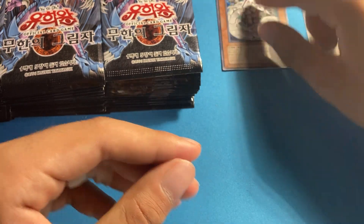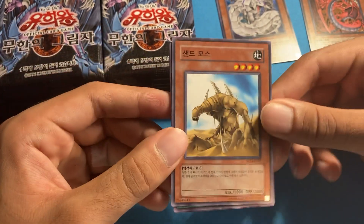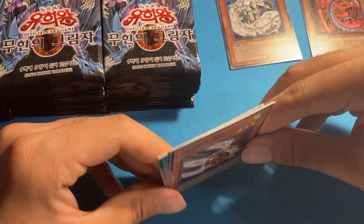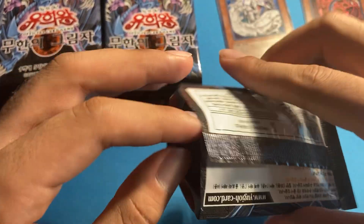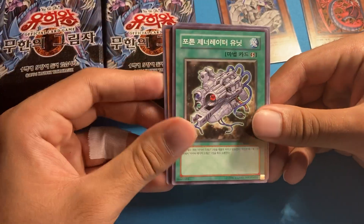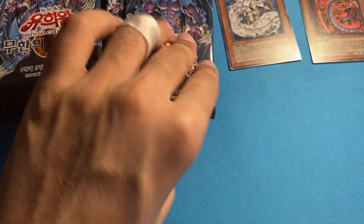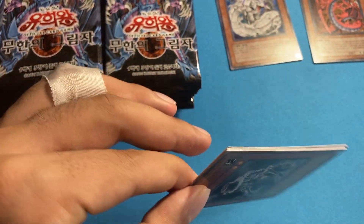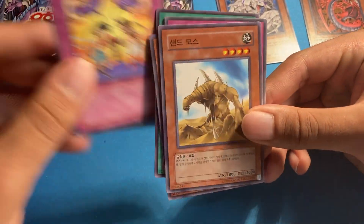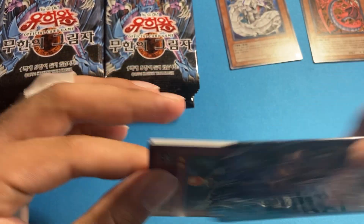Any of those would be awesome. From nine booster boxes of this, what I want to pull is each of the sacred beasts in ultimate. I also want doubles on Raviel — one as a cover card in my collection and one in a collection of all three sacred beasts. If I don't get any of the sacred beasts out of nine boxes in ultimate rare, that'd be a tragedy. There are some really bad ultimates in this set.